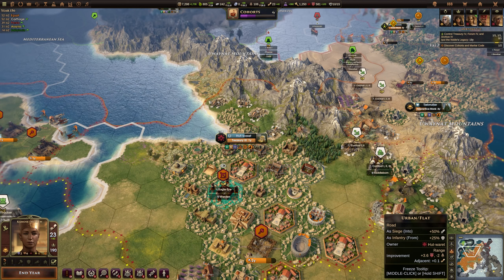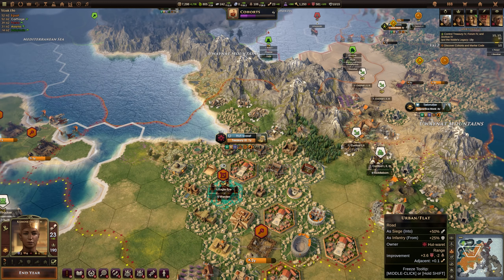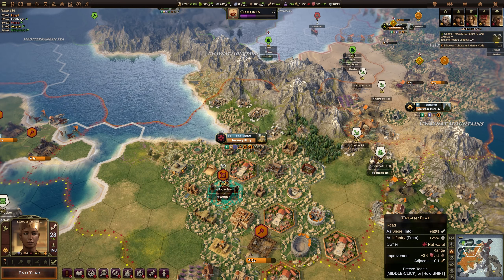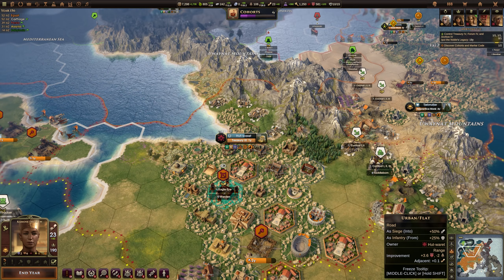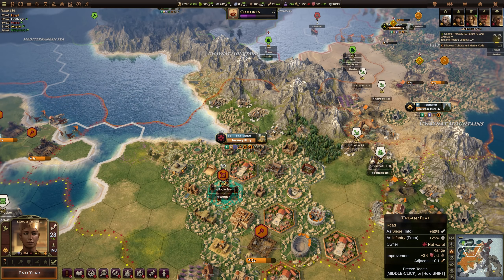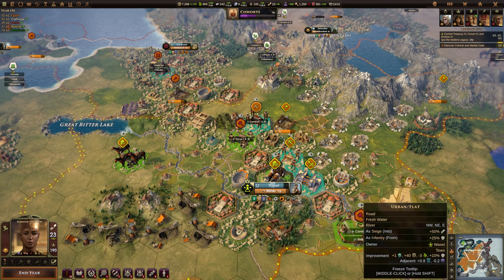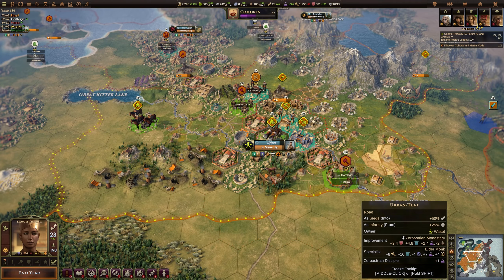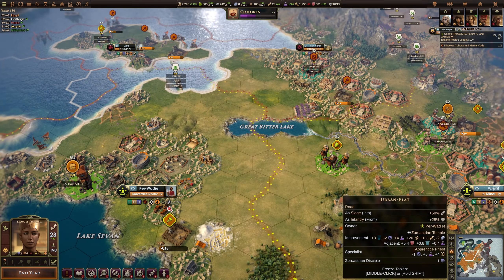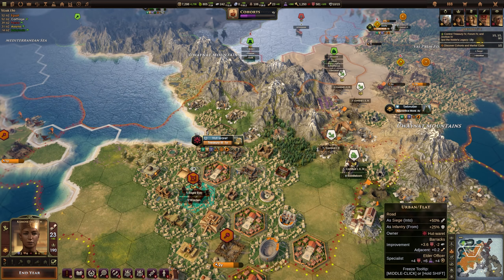There's also V. V will show you any units that are idle and also any units that have a promotion ready to be used. You can use Shift and V to toggle that on. I don't think I've got any units waiting for promotions here, but you can see where I do have idle units just sort of standing around gaining XP. So that's V or Shift and V.